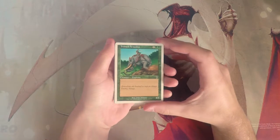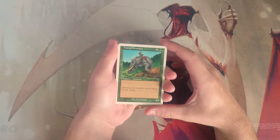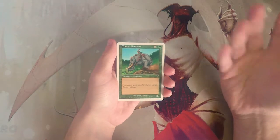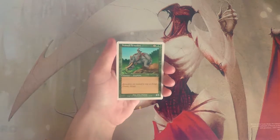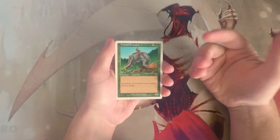Our first card is Trained Armadon, a 3/3 for one and two green. It's a pretty vanilla creature, but a 3/3 for three in a core set is probably not bad, especially given how old this set is.